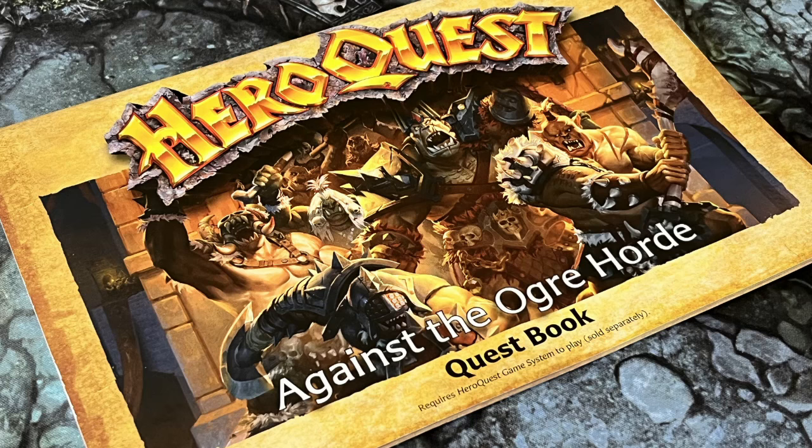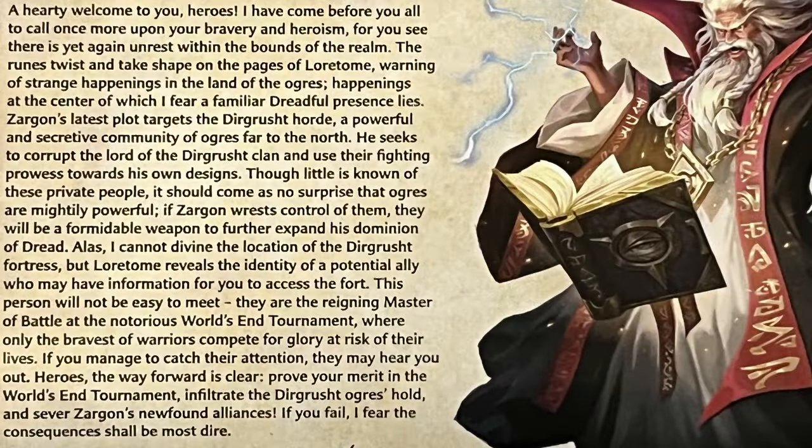The plot of Against the Ogre Horde is incredibly simple and it really leans into that Saturday morning cartoon trope where the recurring baddie hatches another scheme to beat the goodies, usually involving some villain of the week or a powerful never-heard-of-before but absolutely threatening MacGuffin. In this particular case, Zargon has been up to no good, convincing a reclusive clan of Ogres to join his forces. The heroes need to put a stop to this plan as quickly as possible, but there's one problem — they have no idea where the Ogre's lair is.